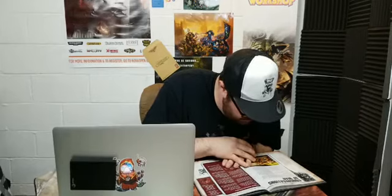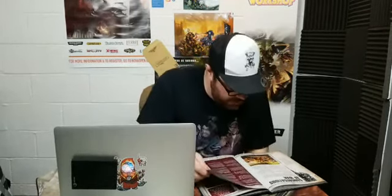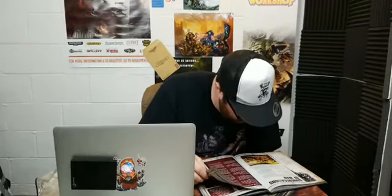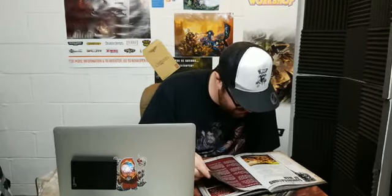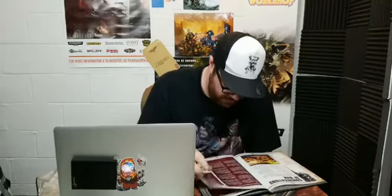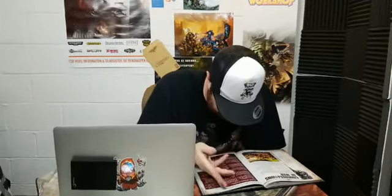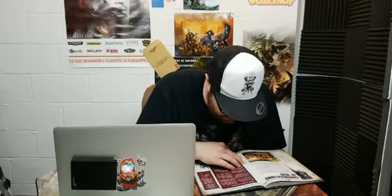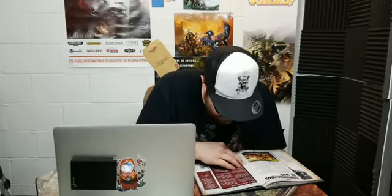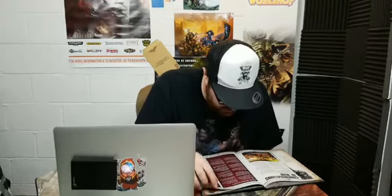Forge World Dogma: if your army is battle-forged, units with the appropriate keyword receive the corresponding Forge World Dogma, so long as every other unit in their detachment is from the same Forge World. If you've chosen a Forge World not on the list, you can choose the Dogma that best suits their fighting style. Mars Dogma: each time you randomly determine the Canticle of the Omnissiah, roll two dice instead of one — all units with the Dogma receive the benefit of both results. If a duplicate is rolled, no additional Canticle is canted that turn.